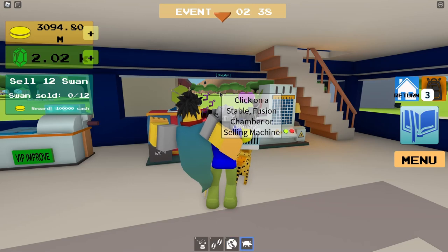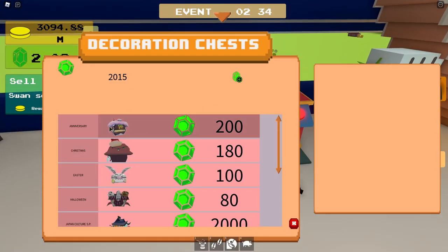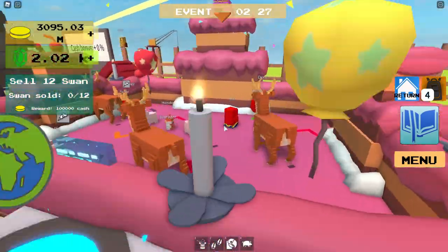By the way, you can now get all the second part of the anniversary event — all those creatures plus the anniversary stable. You're able to get them in the anniversary chest, and this is actually what the anniversary stable looks like. It's pretty huge.